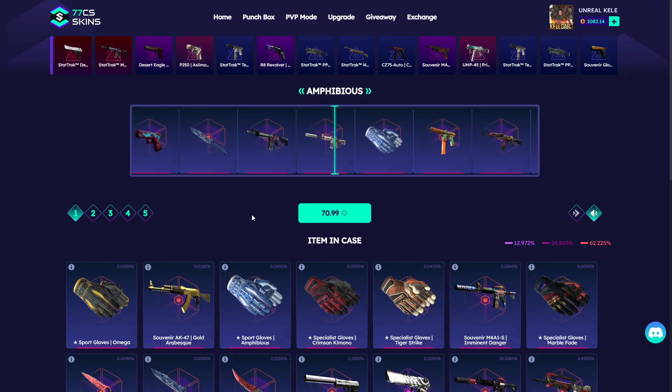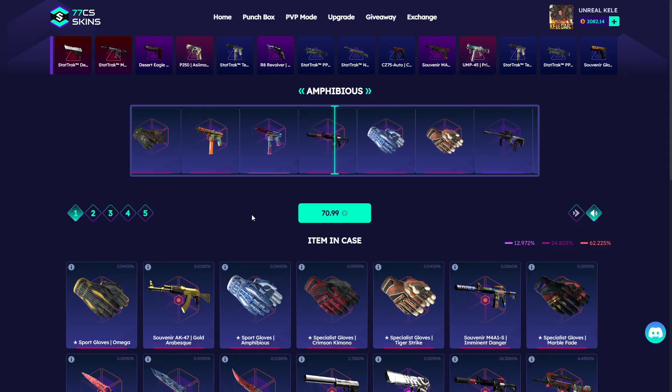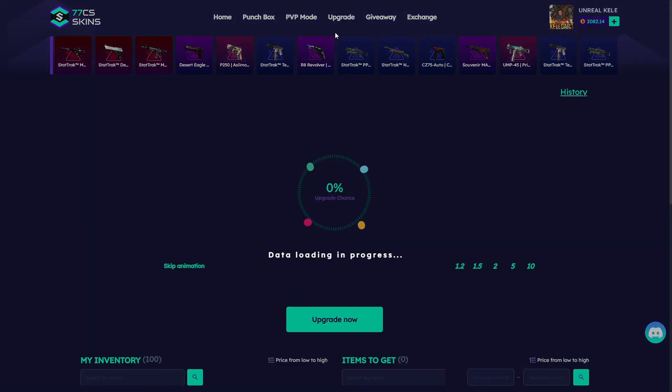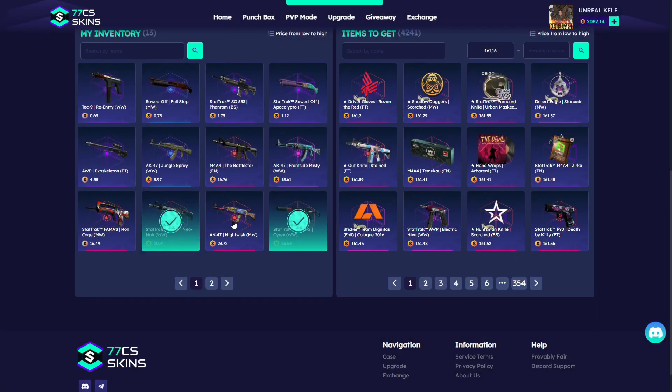Join the giveaway, join the 77 CS Skins community on Discord and use my promo code 'Sirex.' Oh my god, imagine all these goals — that was close! Okay, let's go to upgrade. You can see I have a lot of skins.